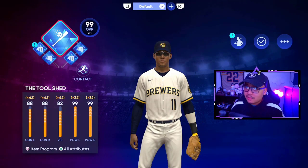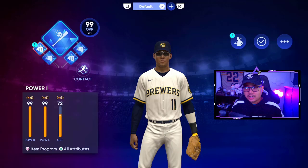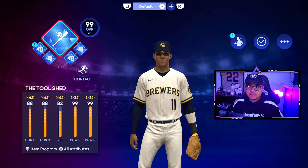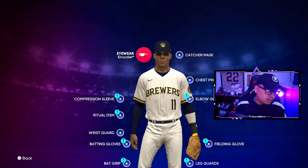Now we're going to show you the loadout to get you to that 99 overall and 125 power. You want to work towards the Tool Shed diamond archetype. The perks you want on the Tool Shed archetype are Power 1, Power 3, Power 4, and Power 2. That's what we use to get to that 125 power with very good contact. The Tool Shed is specific to second basemen with a second base primary position.